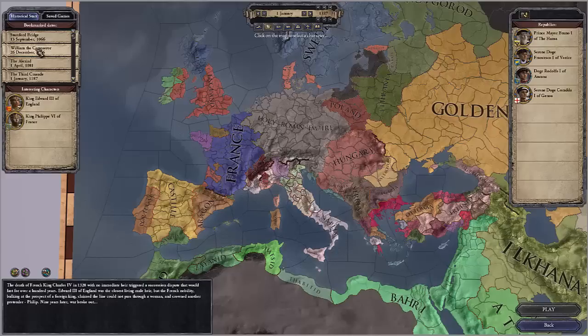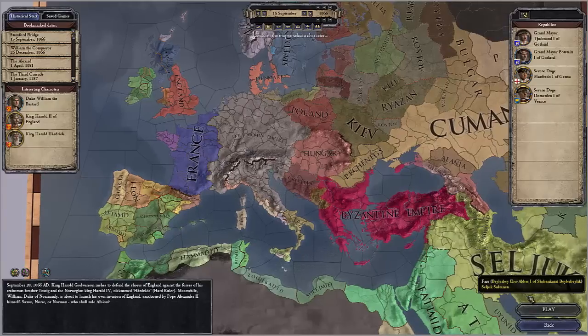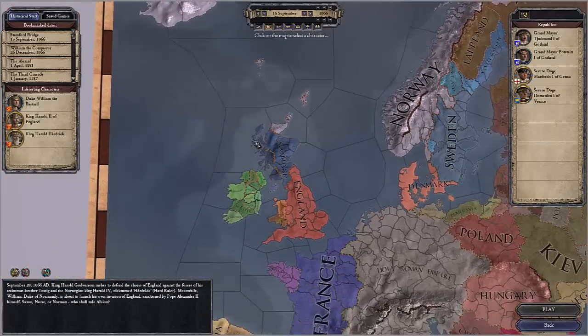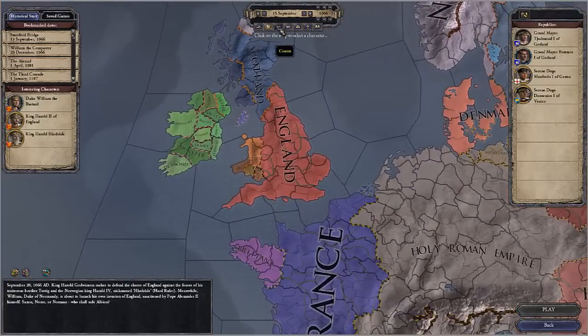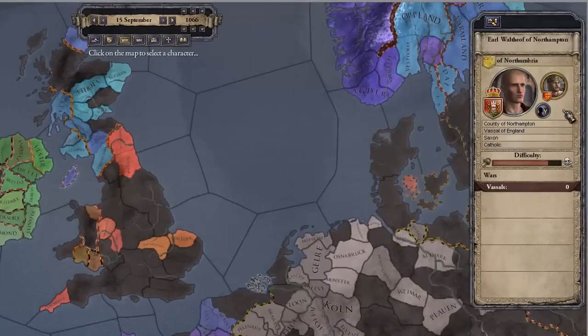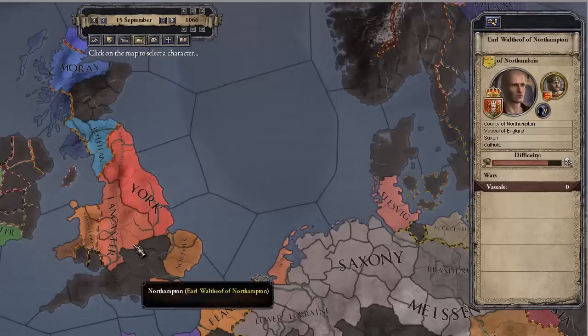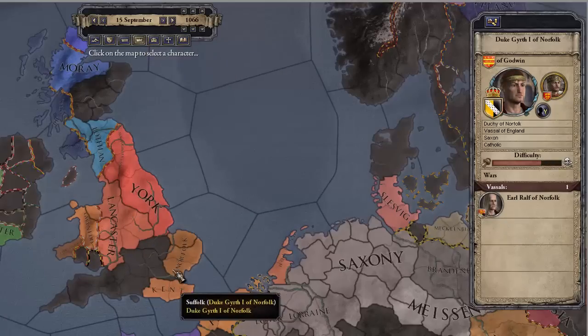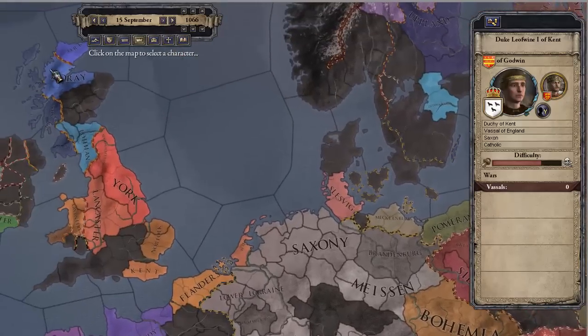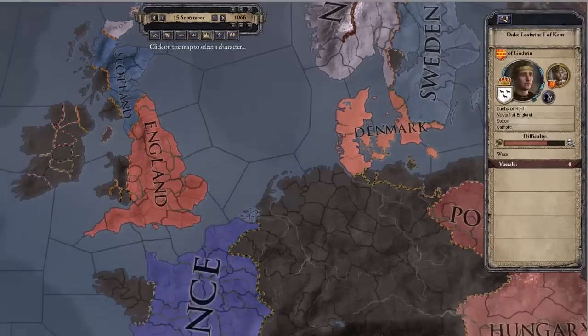We're going to go back to the beginning because this is where we're going to start playing. Between each of these independent realms is a king, count, or duke you can play. Even within kingdoms, such as England, when I go and select the count view map, I can see certain counts within England and start off as a vassal to the king of England. I can also start as playing a duchy within the kingdom of England — and this goes for any place, including France and the Holy Roman Empire.